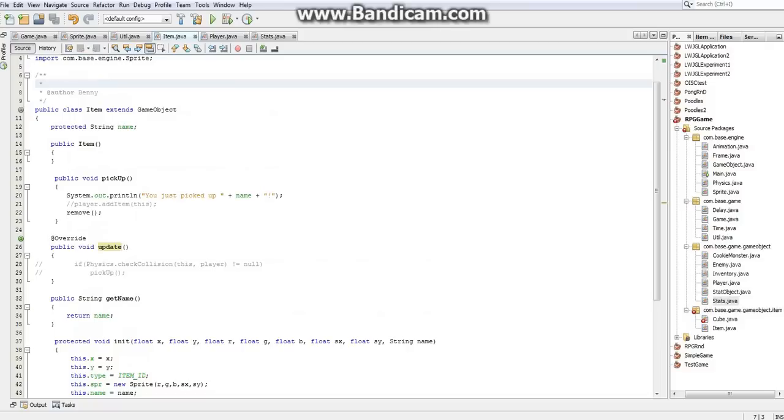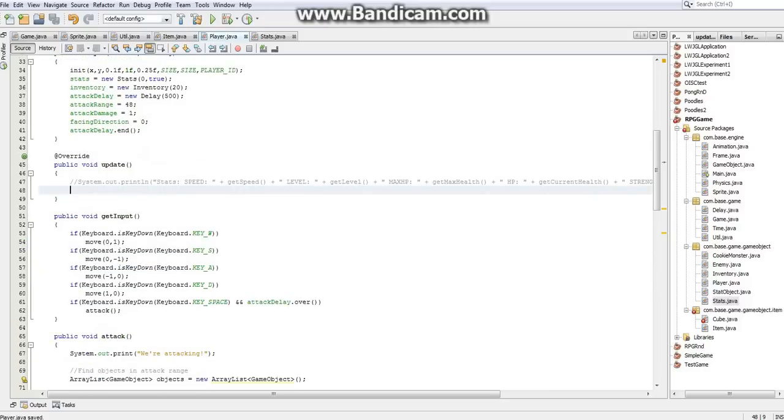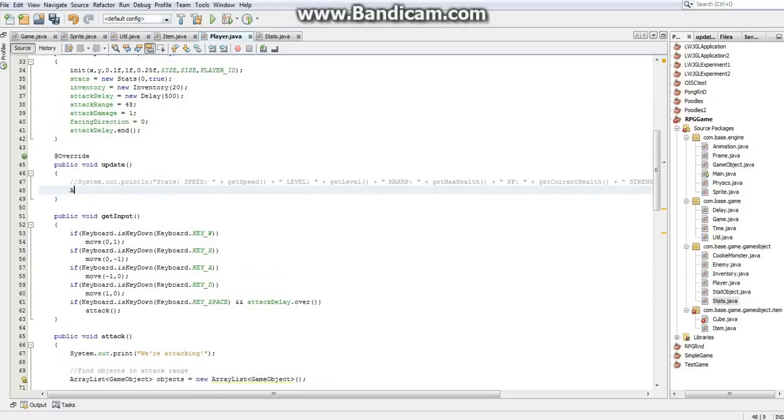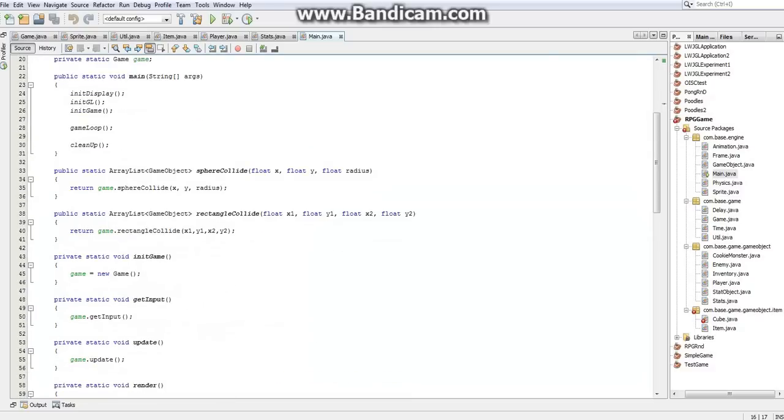But now we need to actually determine when our player hits an item and pick it up. Fortunately, this is pretty easy. So what I'm going to do is go in the update class and create an ArrayList of GameObjects, I'll call it Objects. It'll be a new ArrayList of GameObjects. Actually, I'm going to check my main class and check the RectangleCollide — that does return an ArrayList of GameObjects, so I'm pretty sure I don't need to do it.